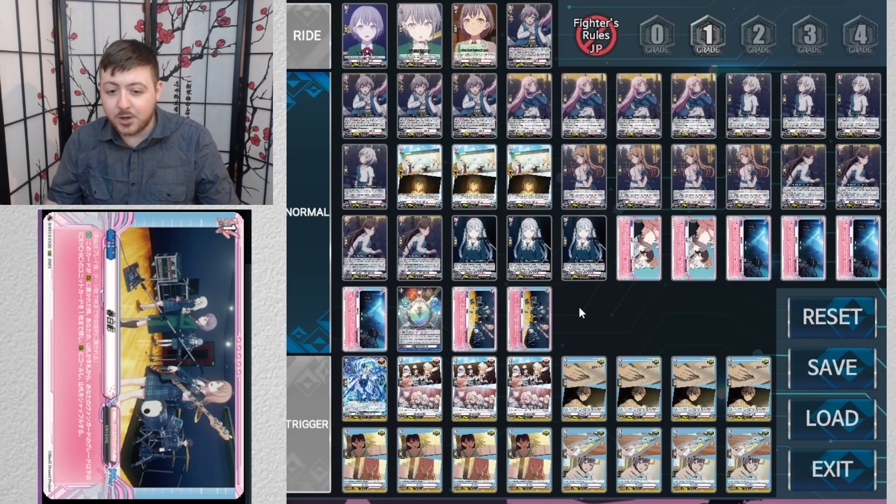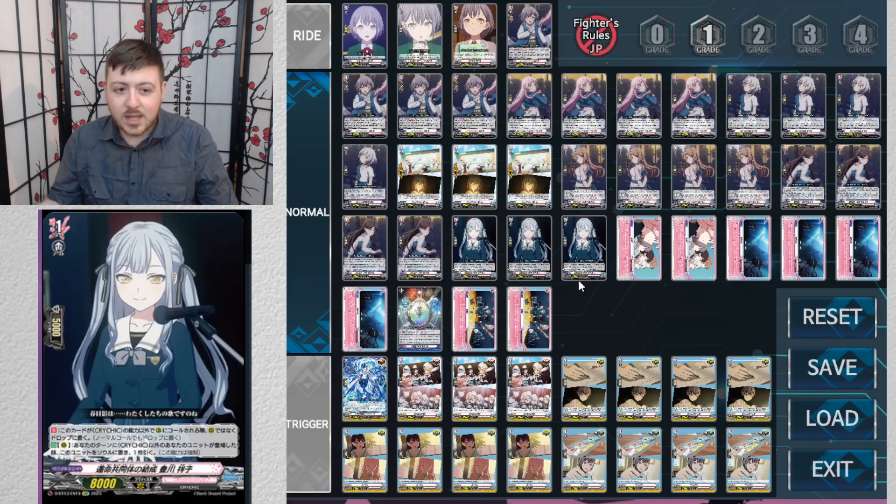There's only one cryotic unit in the deck. She basically retires herself if you try to call her normally, but when called through the order she gets to stay a little bit. When any unit other than a cryotic is placed during your turn, you put her into soul and draw a card. That itself is pretty insane — you're getting an extra attacker or an extra soul and a free draw.